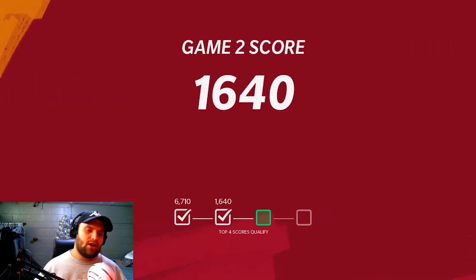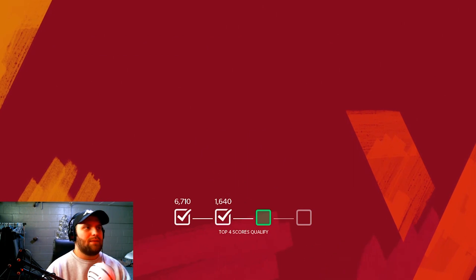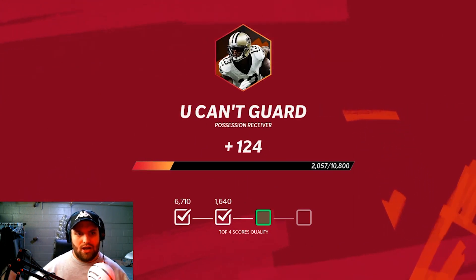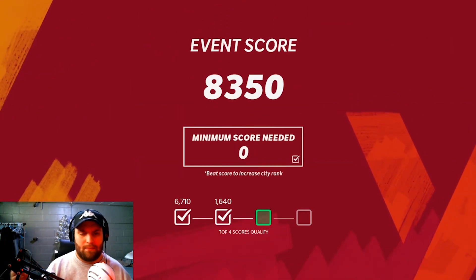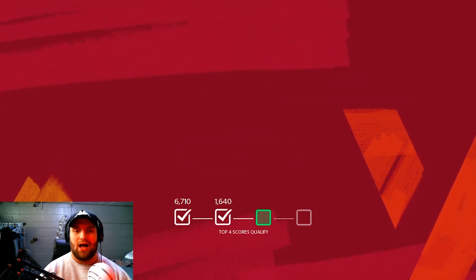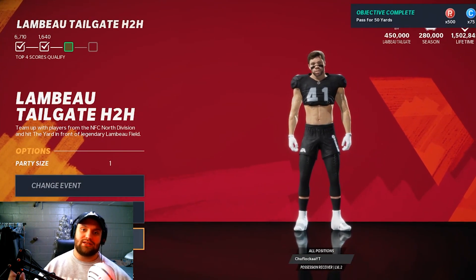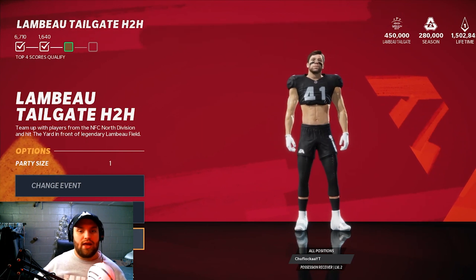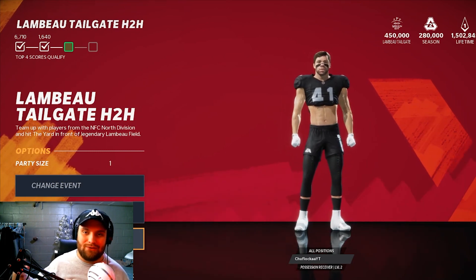Anyways, this has been Chuflocka. I know this build was terrible — I tried to get him the ball as much as I could. Let me know if you guys have any worse builds with two abilities you could slap on. I tried others involving the Manimal tight end but he played better — he can block and do a lot more than the possession wide receiver. If you guys have any worse builds I should do a video on, let me know. We're looking for ideas — it's been Chuflocka, peace out boys.